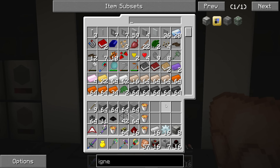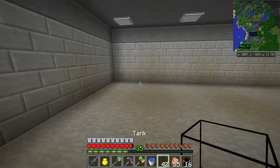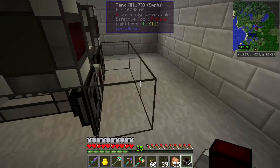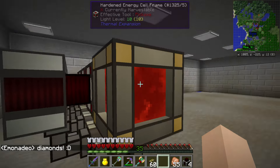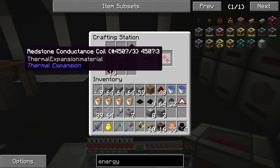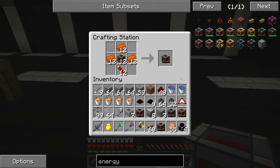I'll make a jump cut here and put all these materials in place, then afterwards show you the setup I've planned to create energy. This is future me: apparently we just made hardened energy cell frames, but we need the actual hardened energy cells. So I quickly need to craft those — I need redstone conductance coils, and with those I can make the real energy cells to continue.